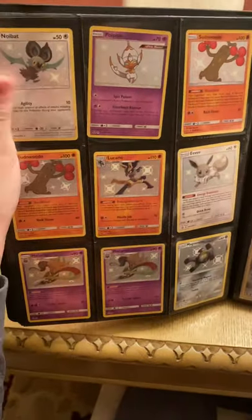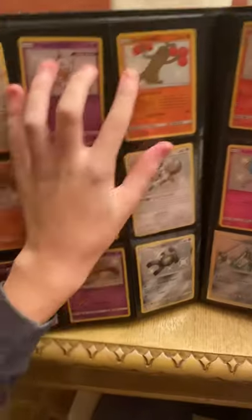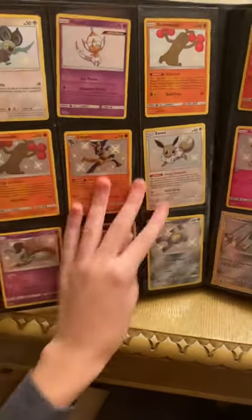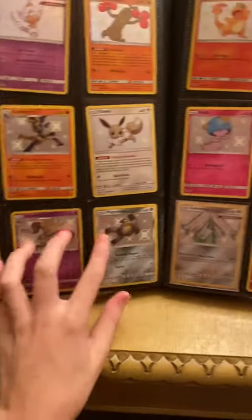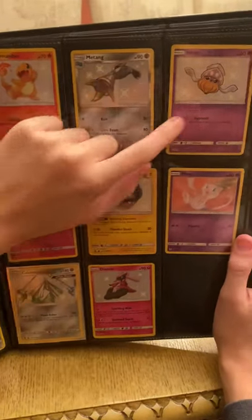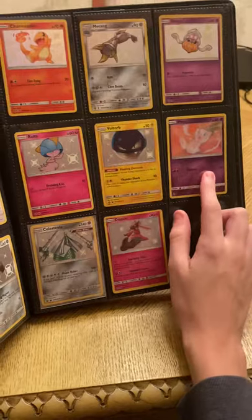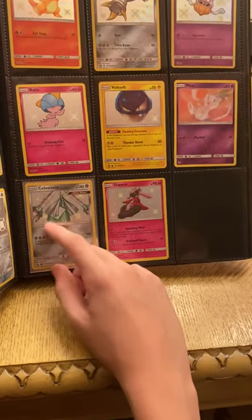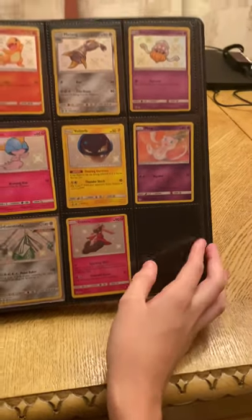I got shiny Noibat, shiny Piplup, shiny Sudowoodo, another shiny one, shiny Lucario, shiny Eevee, shiny Malamar, another shiny Malamar, a shiny Magnemite, a shiny Charmander, a shiny Metagross, a shiny Inkay, a shiny Rattata, a shiny Voltorb, a normal promo Mew, a normal Celesteela, and I think a shiny Dancy.